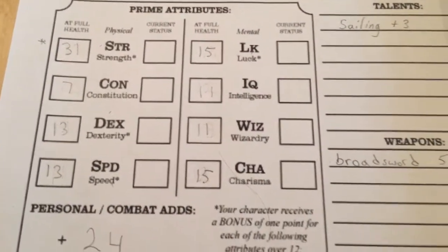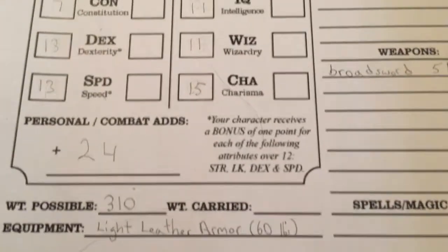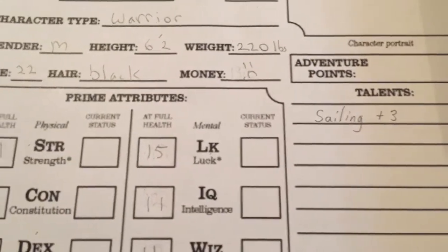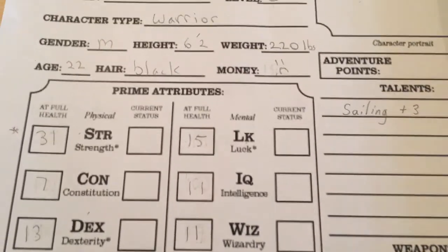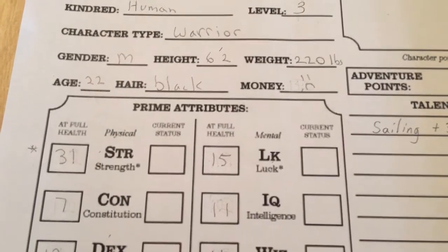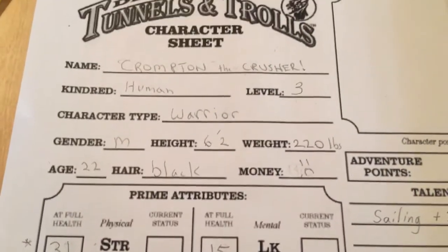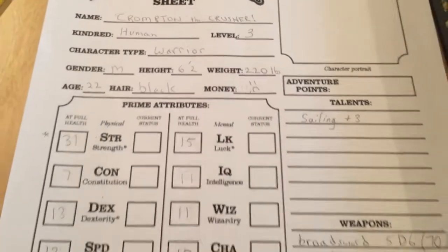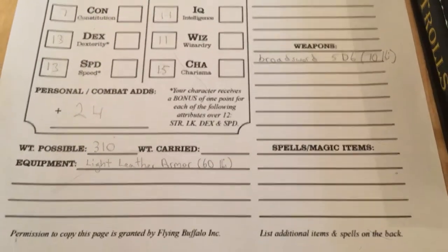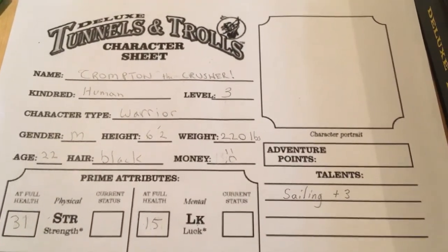Prime attributes rolled and determined. Weapon and armor purchased. Talent chosen. Money rolled and spent. Height, gender, weight, age, hair color, character type warrior, kindred human — level 3. So meet Crompton the Crusher, ready for fame and fortune. Thanks everyone for joining — that concludes making a character in Tunnels and Trolls. Bye!